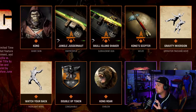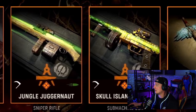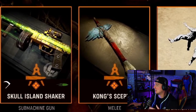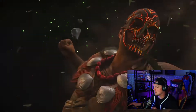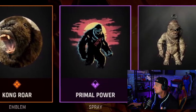Next we have one of the more anticipated ones, the Kong Tracer Pack for a limited time. This will come with the Kong Skin which is a Wade Skin, you've got the Jungle Juggernaut Sniper Rifle, the Skull Island Shaker Submachine Gun, you've got Kong Scepter which is a melee weapon, the Gravity Inversion Operator Finishing Move, a Watch Your Back Highlight Intro, a double XP token, you've got a Kong Roar Emblem, a Primal Power Spray, and you've got a Gia's Doll Charm.